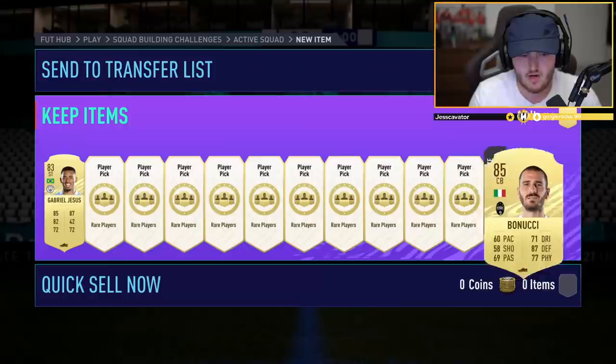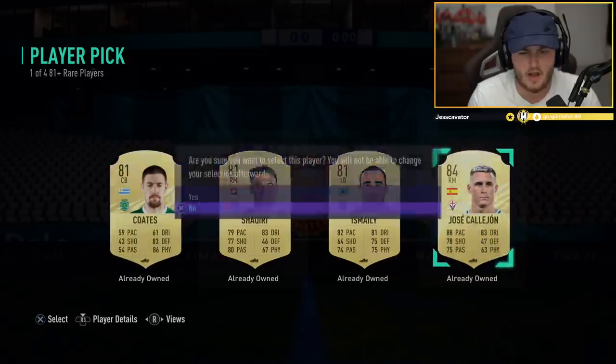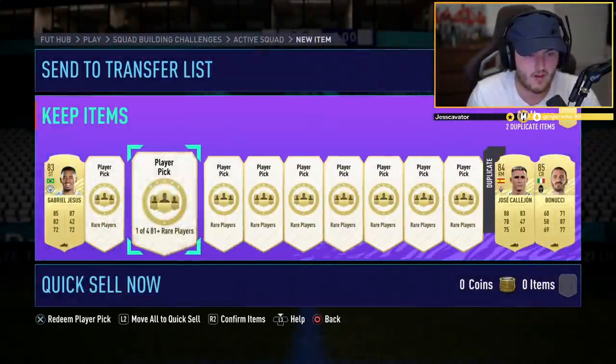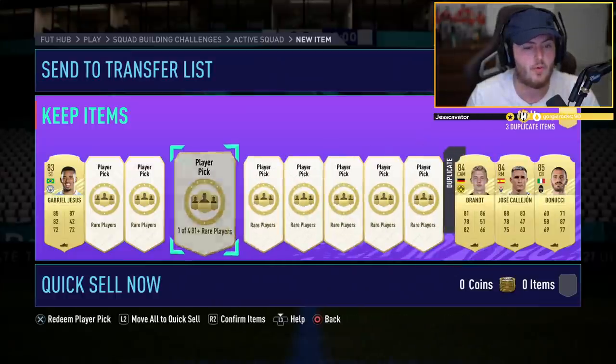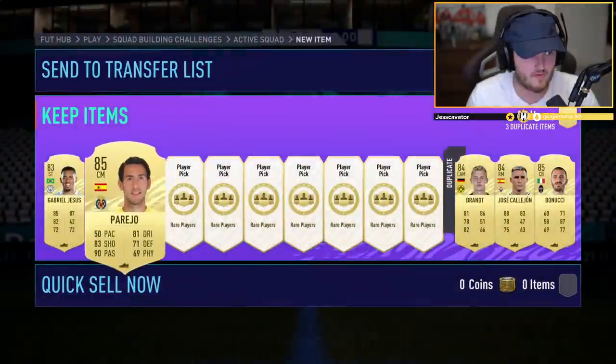Seeing four cards as opposed to three just looks different. Hopefully it means that the pack luck on these is a little bit better. Two boards already — not a terrible start, to be fair. As I said, we're looking for these green cards. I don't know if they're Festival of Football or Path to Glory cards — I'm just going to call them green cards for now. I've got a Foden tradable I bought for 1.5 mil, so if we can get Foden I can sell him for around 1.6 million. That would be ideal.